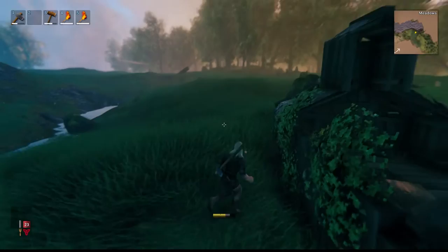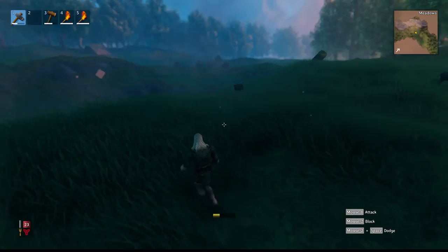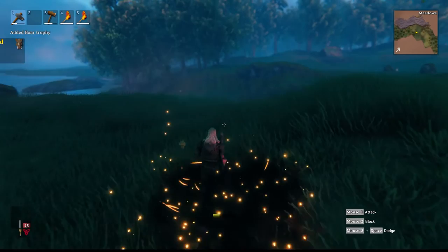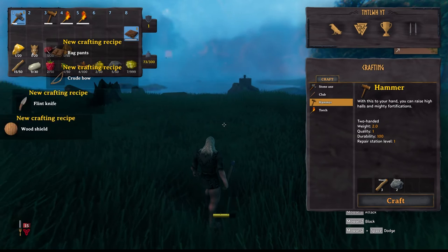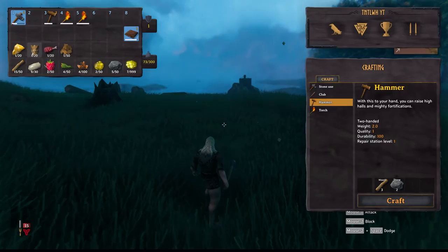Pretty cool - another little house here. I actually kind of like this area - the open plains. There's a boar, let's check this guy out. He definitely saw me. I got a boar trophy, some leather scraps - you can make a bunch of stuff with leather scraps - some meat, and also a boar trophy.